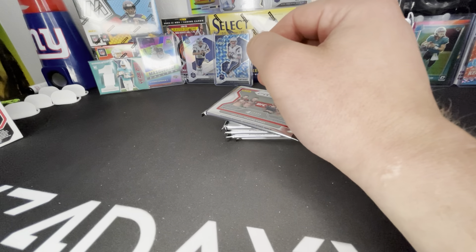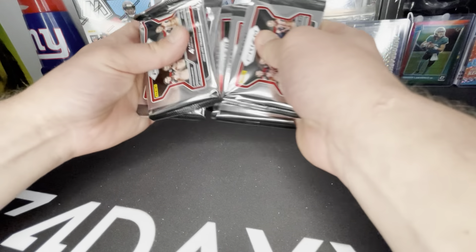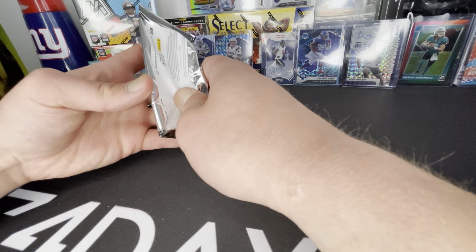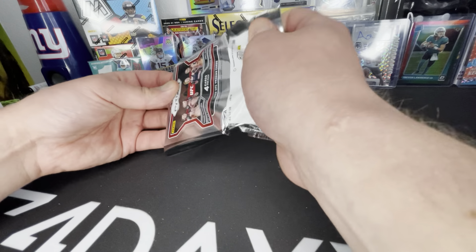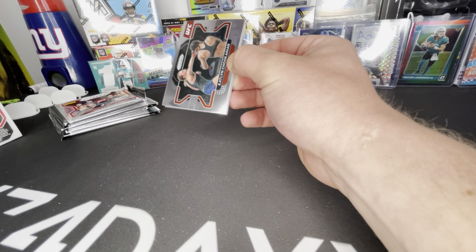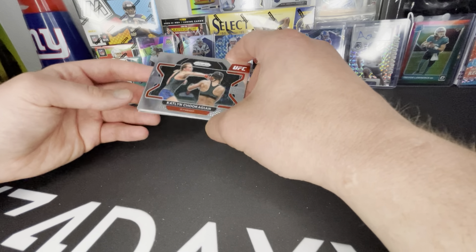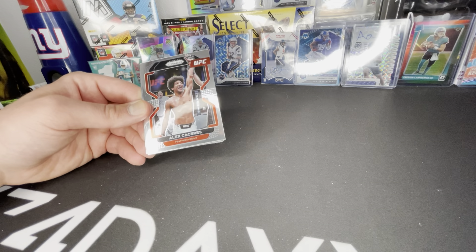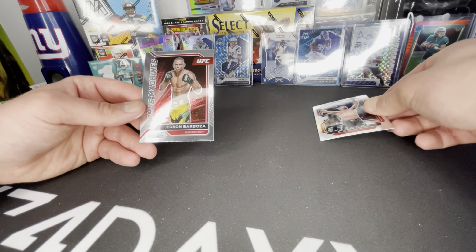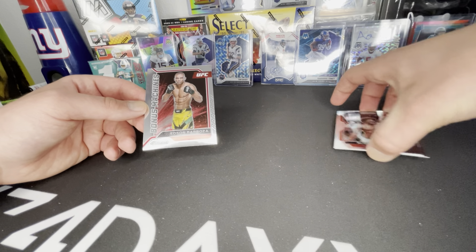It's six packs, four cards per pack. Looking for the green pulsars numbered to 25. There's autos in here, all these different cards numbered to 25, and retail exclusive green prisms. Looking for Conor McGregor, Sugar Sean, Masvidal, Derrick Lewis — those are all my favorite fighters.